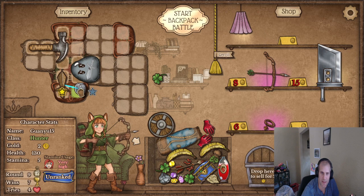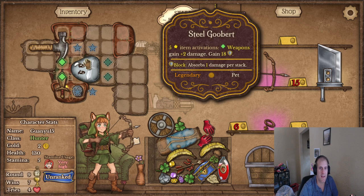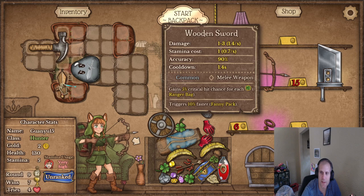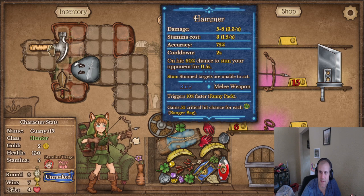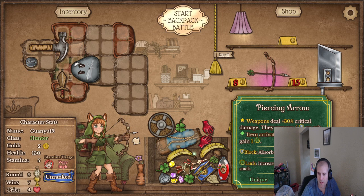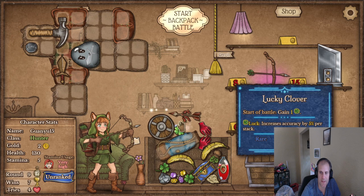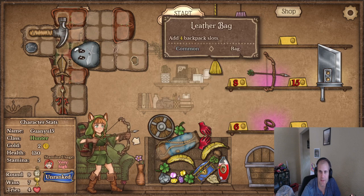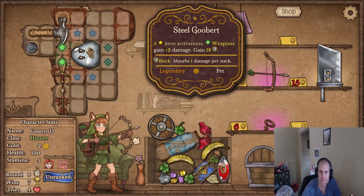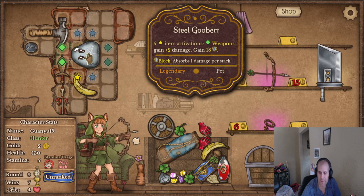We'll give this plus one damage for now until we can find another one. And then we need item activations — this is an item activation at 1.4 seconds, two seconds, that's not the worst. This might go here, we'll see. Then we need this thing to activate. I'm kind of low on item activations — I don't have a lot of item activations.